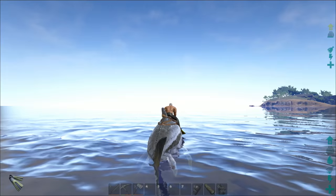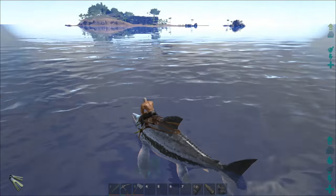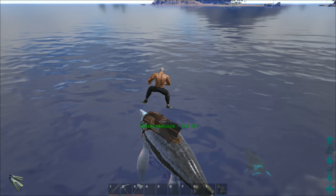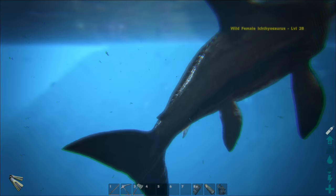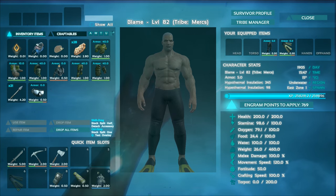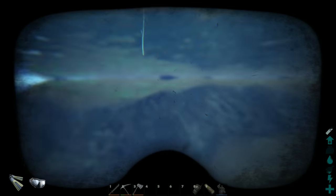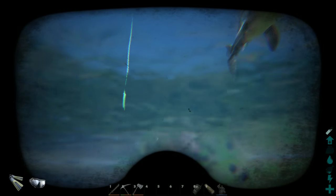First up is how you can easily see the entire ocean floor. When you get into the water, you'll notice that it's pretty hard to see anything. And when you put the goggles on, it improves, but it's still not really that good.